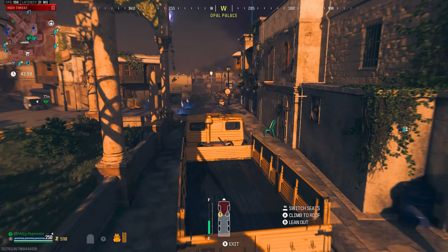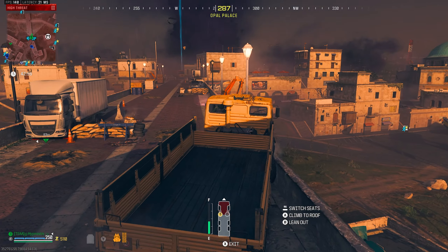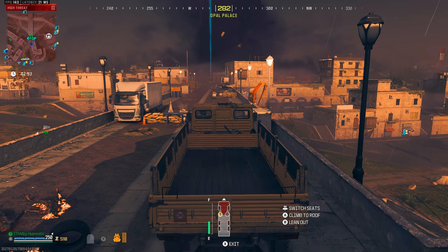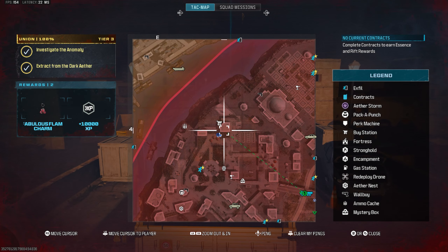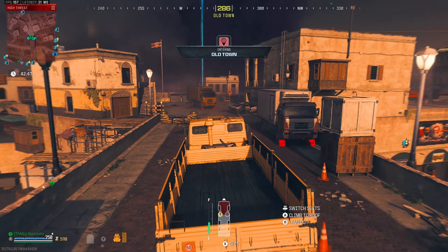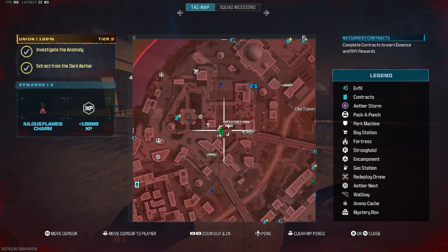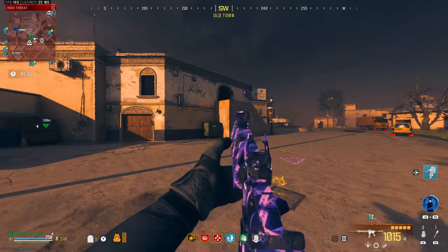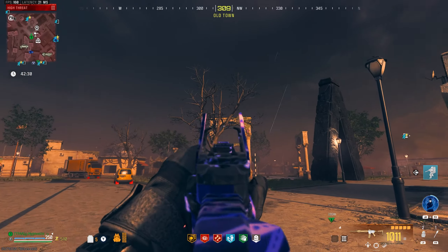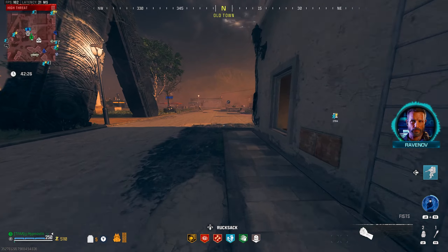Oh no, this guy's already doing it. We'll have to go for the ritual back here then. Not seeing anyone back there — there's that guy though. Don't tell me he's going for it. Alright, it doesn't look like it. We got this! Let's go ahead and shoot all these symbols. There we go — perfect. We got it, boys!